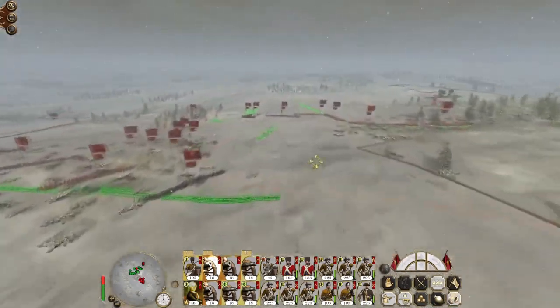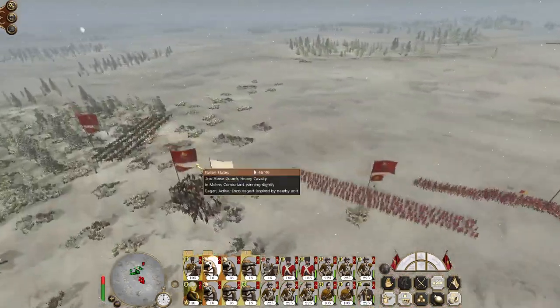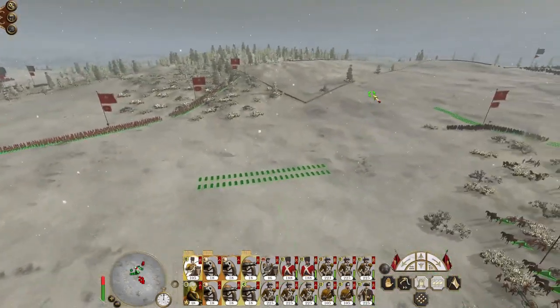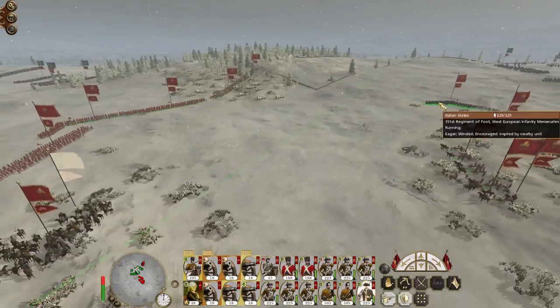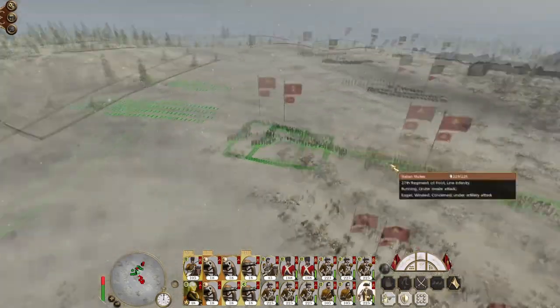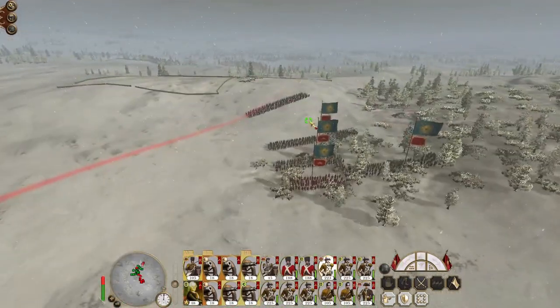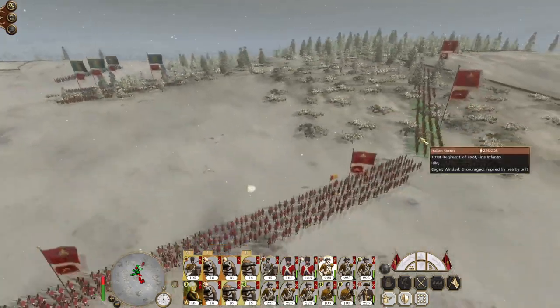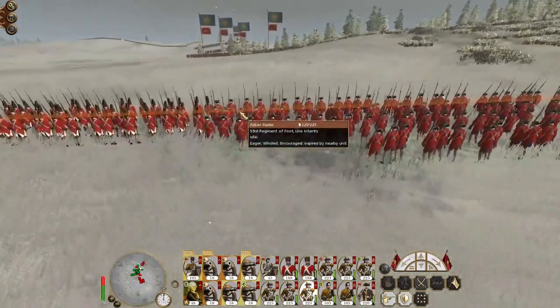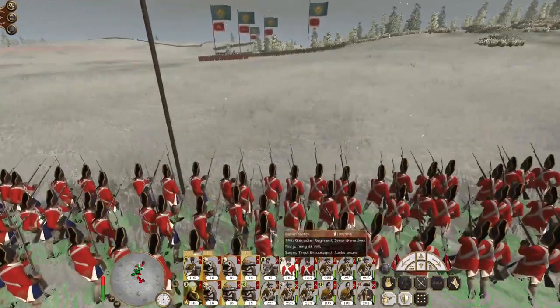The lancers are charging. I might bring my hussars over here. Same with my heavy cavalry. Get this unit to form square, this unit to also form square, and then we see the enemy columns marching into position.